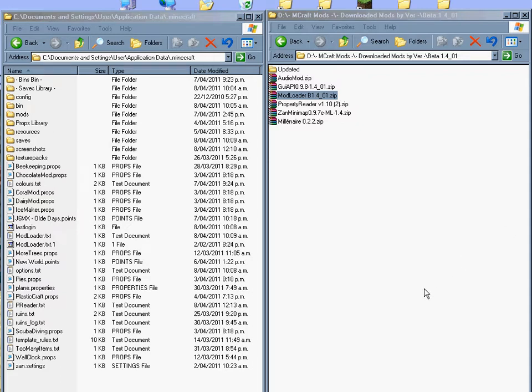Hi everyone, it's a gopher again. I'm going to be taking you through Kenneken's Mod Millenaire. This is the latest version, which is 0.2.2 for 1.4_01 of Minecraft.